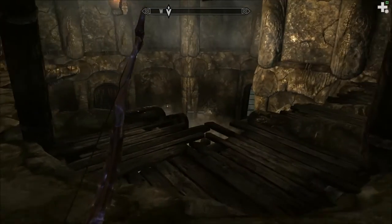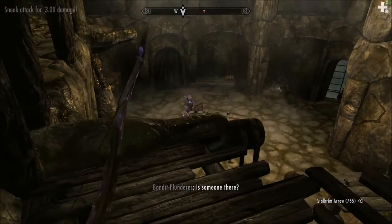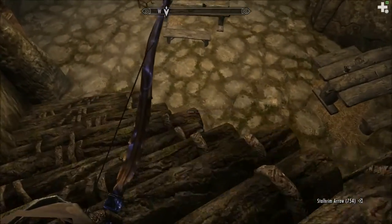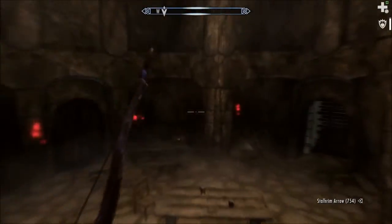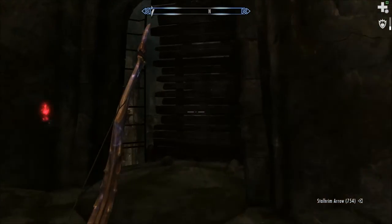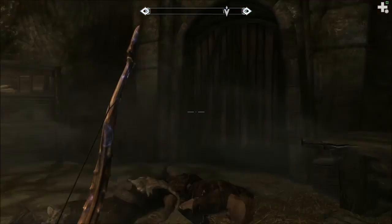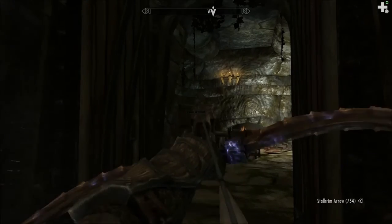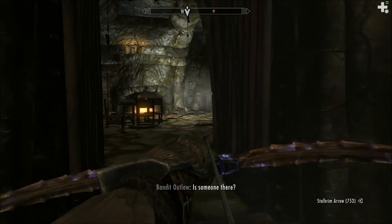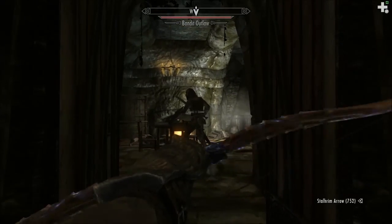I'm just here for the word of power, and I guess now a quest completion. There's still three bandits around here. That drawbridge isn't going to lower itself — can I shoot it? Doesn't look like it. The place is pretty linear. It's the Dragonborn, the Archmage, the Harbinger of the Companions, and the shooter of arrows, and a bunch of other things. I'm trying to imagine what my name card would look like — it would be the biggest mess ever.